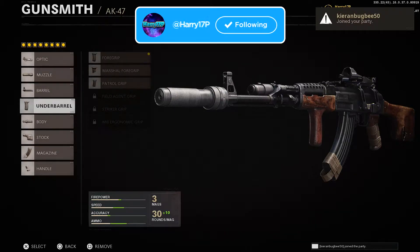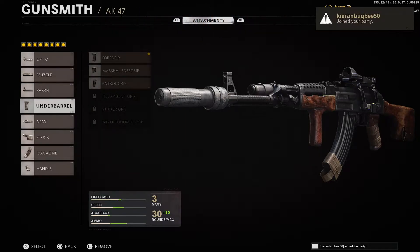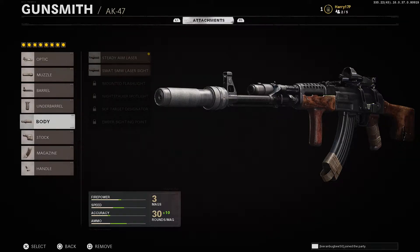On the underbarrel I go for the foregrip, which increases horizontal recoil control, meaning the gun isn't going to bounce around as much. Like I said, this gun has a lot of recoil, so you want to do everything you can to control it and make it as accurate as possible — that's exactly why we go for the foregrip.